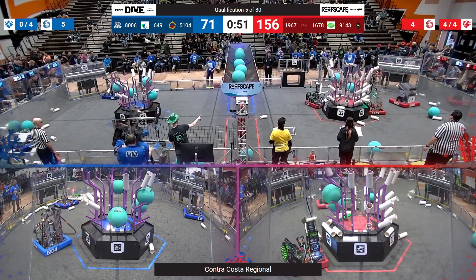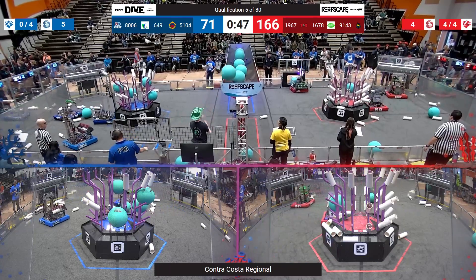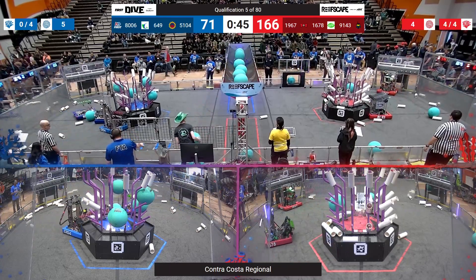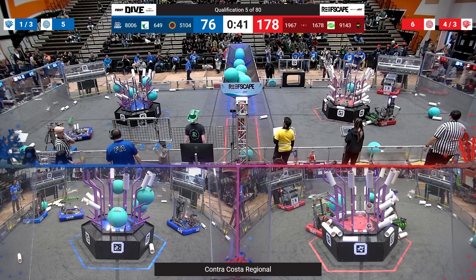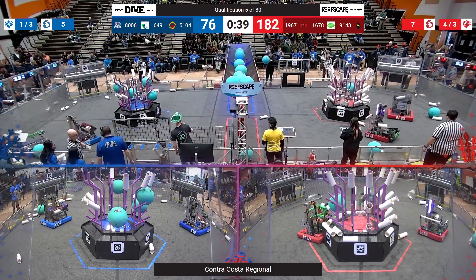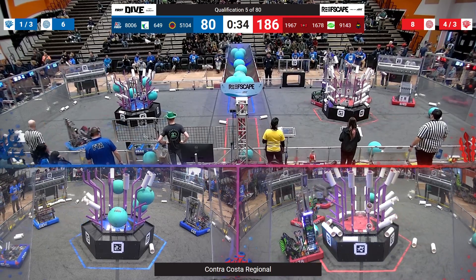Davis Senior High School, the Citrus Circuits, grabbing one piece of coral and putting it on — on the Blue Alliance, on the Red Alliance's side. They shoot and score three times in a row, all three on the Red Alliance's side. They shoot a piece of algae — it almost pops out but successfully scores.